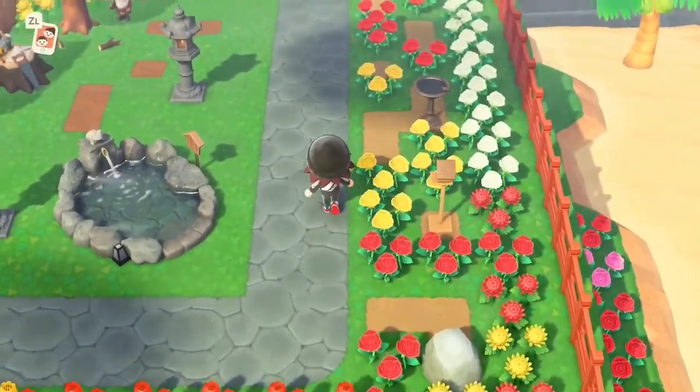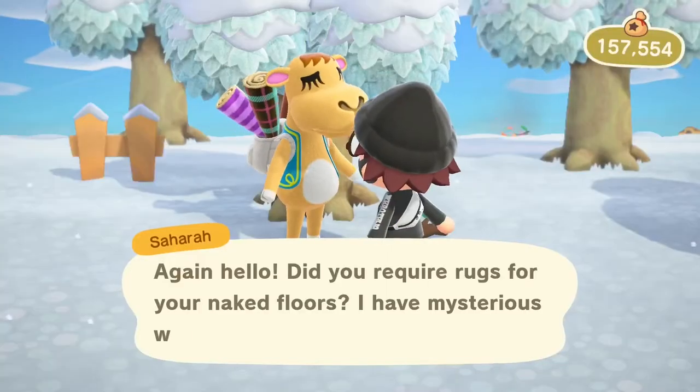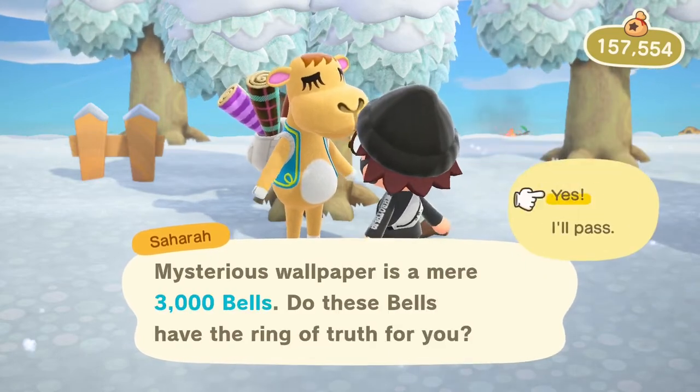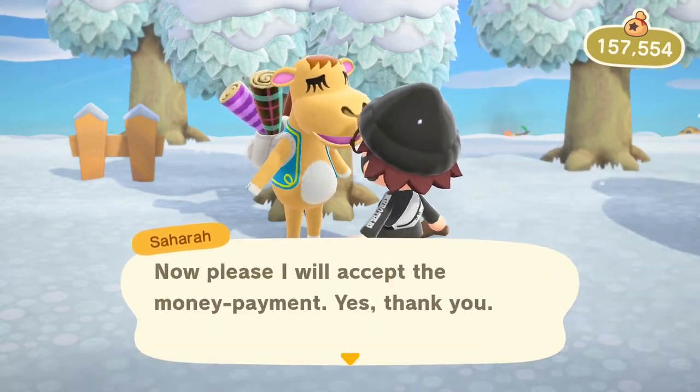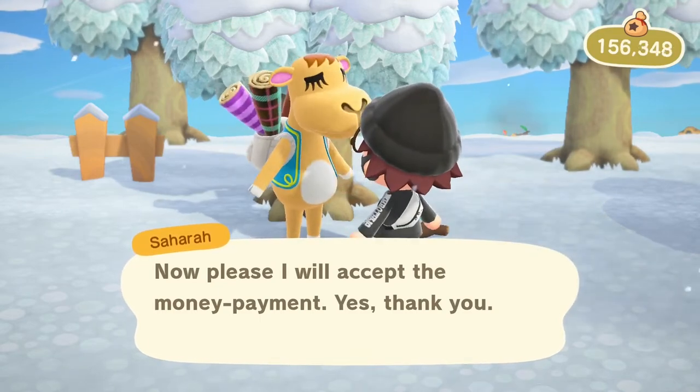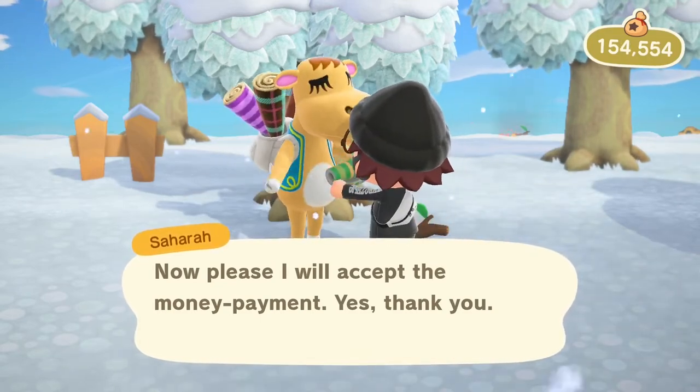There are five NPCs you're guaranteed at least once per week. First is Sahara, the camel who will sell you rugs, floorings, and wallpapers. Like most NPCs, Sahara can be found roaming around your island — she can literally be anywhere except inside buildings, so you might have to run around a bit before you find her.